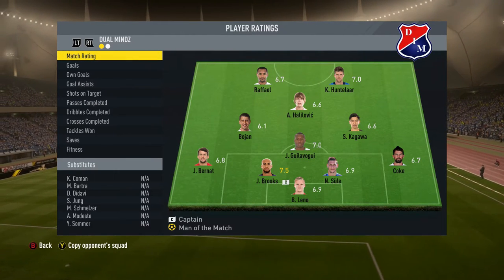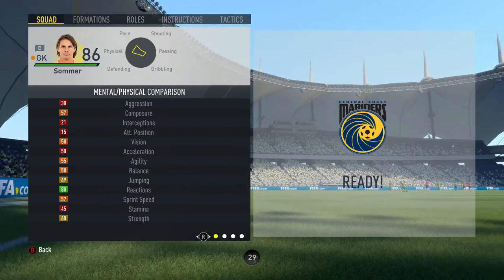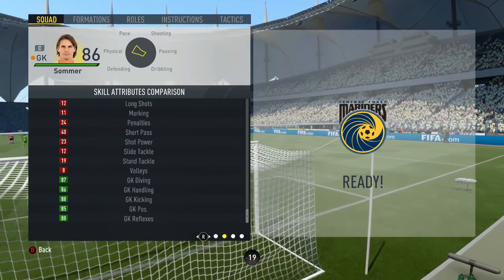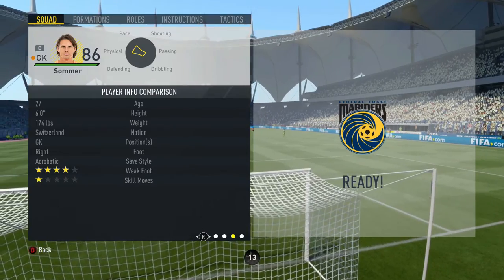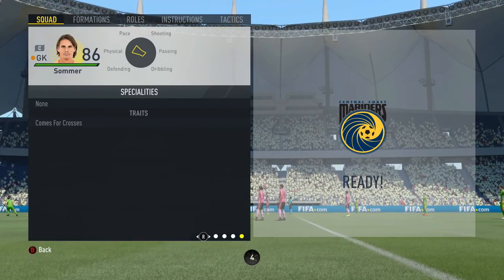We've seen what Leno is capable of. Now let's move on to Sommer. On screen we've got Jan Sommer, cost me 19,250. Let's see if this guy's the best keeper in FIFA, or how good he is versus Leno. Some of his in-game stats: 80 reactions, 87 diving, 86 handling, 88 kicking, 85 positioning, 88 reflexes. 27 years old, 6 foot from Switzerland, acrobatic save style, weak foot 4, skill moves 1, and comes for crosses. So let's see how he performs.